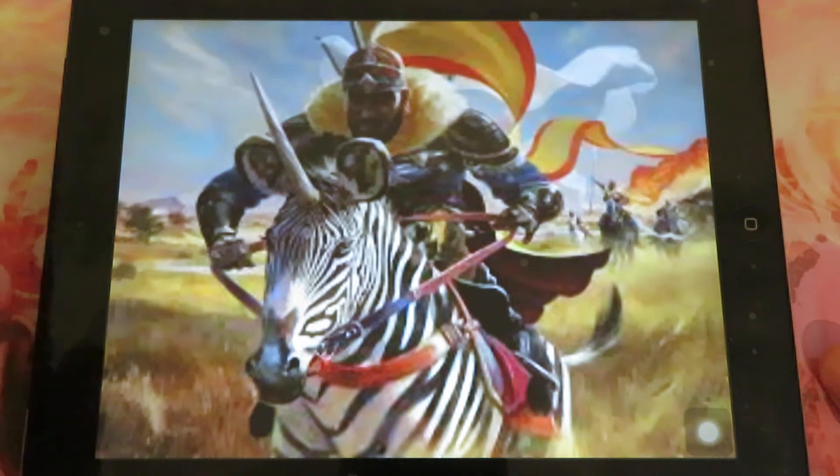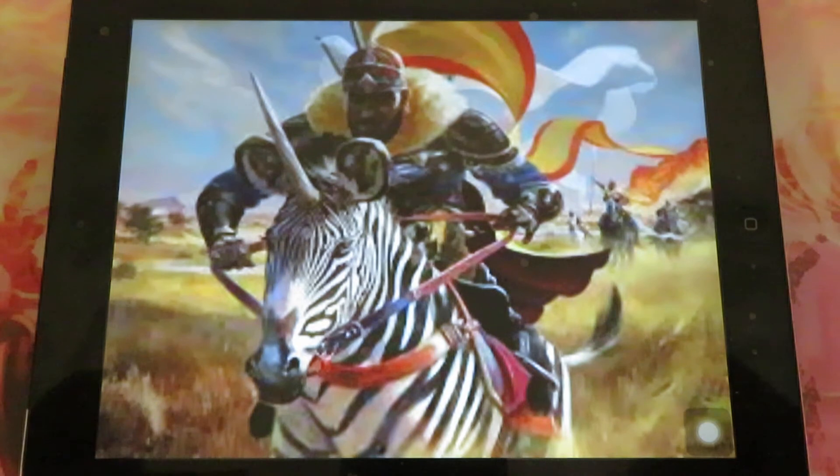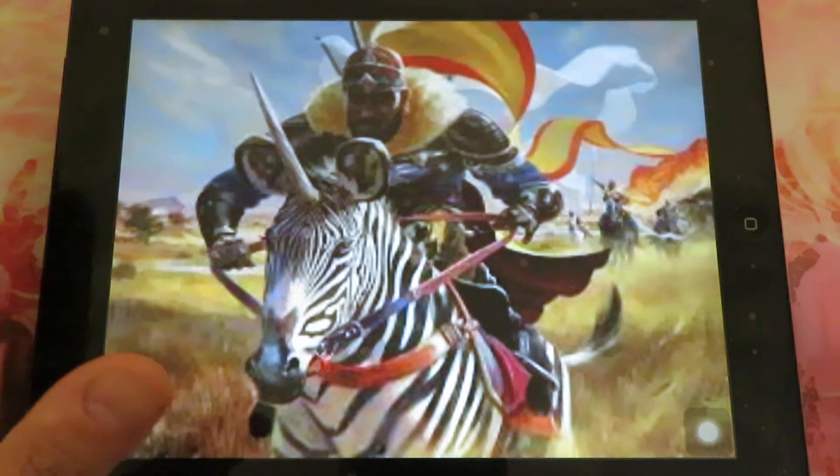Jogmod was spoiled for Modern Horizons. Jogmod, the arch enemy of Erza, he was spoiled. Both two legendary creatures are going to be in this set in Modern Horizons. They are both pre-planeswalkers. They are both strong cards and I'm sure they will be going up in price.